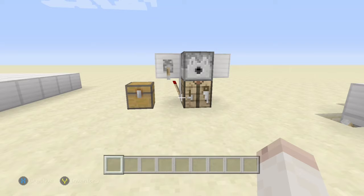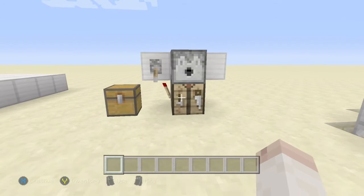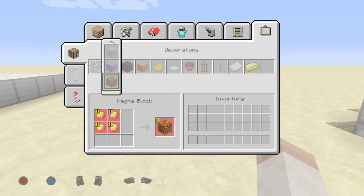Hey what's going on guys, Grim here, and today I'm going to show you how you can duplicate any item that can go into a block form such as block of diamond, block of emerald, block of gold, block of redstone, even slime blocks if you want — it doesn't really matter.